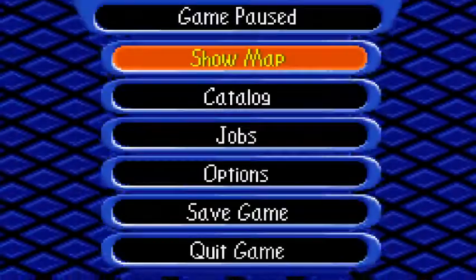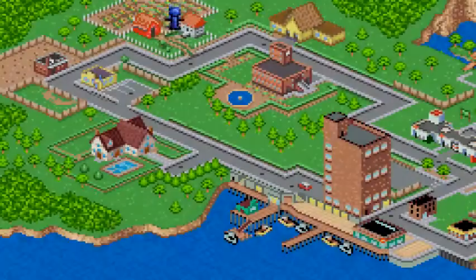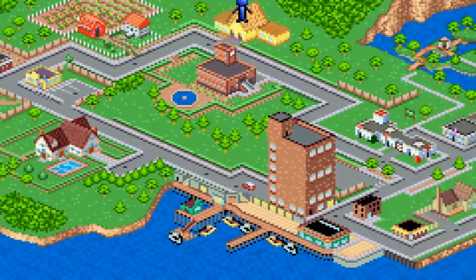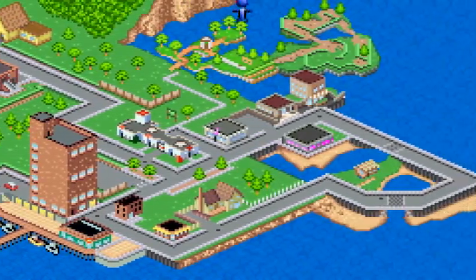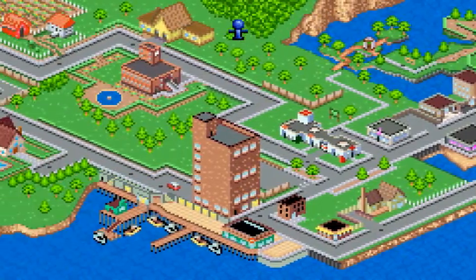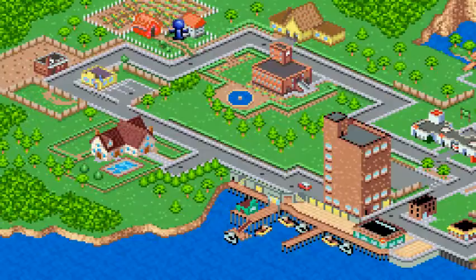I almost forgot — if we go to our map using select, we can see the whole view of the town. Because that's pretty cool. We got so much to look at around this area, but we'll have to look at it without the map since I'm not going to be using it that much. At least you get the full look of it.